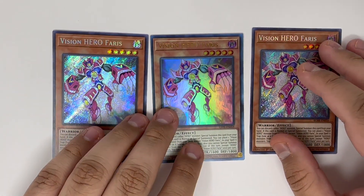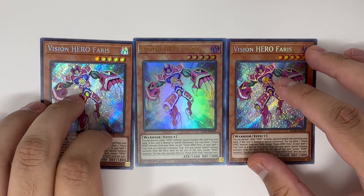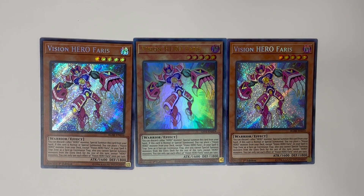Three Vision HERO Faris — Faris is going to be your main starter; he's going to help you climb all the way to Dark Law. One issue is that when you use his effect, you can only summon HEROes from the extra deck. So if you're going to use Super Poly and not make a HERO, you need to do that before you start the Faris combo. You want three because this is your starting combo.